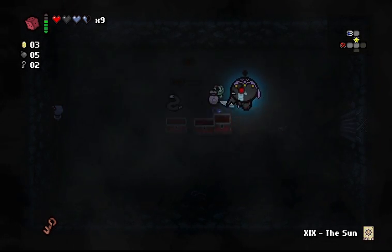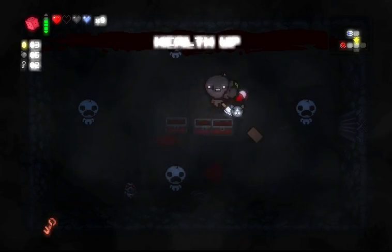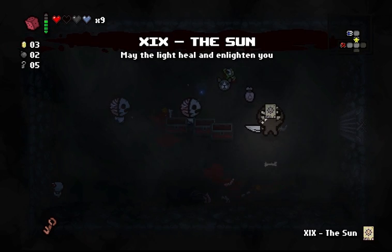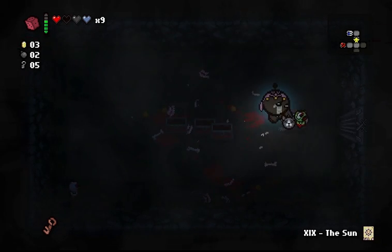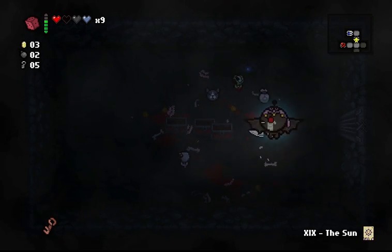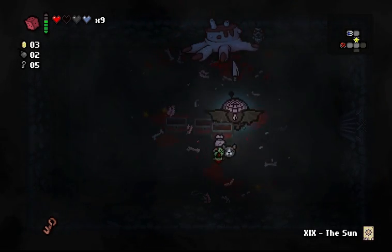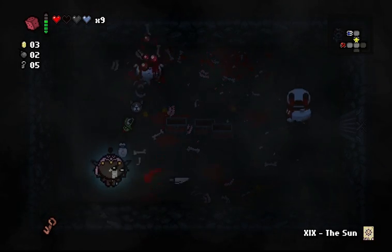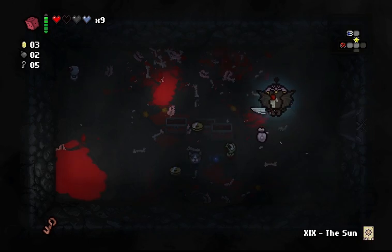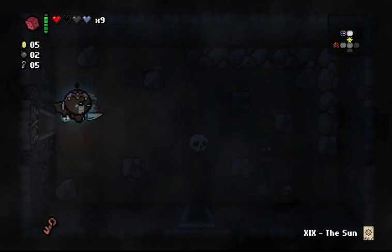So I'm gonna do this, and that gave me Guppy's Tail — which is nice, because if you get three Guppy items, you become Guppy. What that means is that you gain Flight, which I already have, but that's okay, and you gain the ability to generate flies every time you hit something. And flies, as you've seen with Infested Baby, are really good. So generating them every time I hit something is incredible.